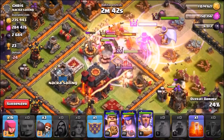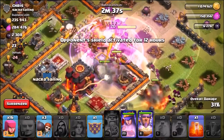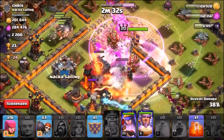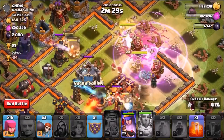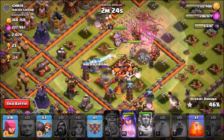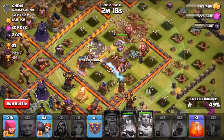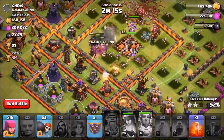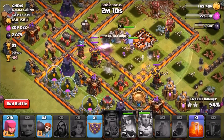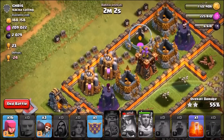Grand Warden and the second rage spell are down. We're raging up the King - he's been targeted by a single target inferno tower. When the Queen gets targeted we'll use the Grand Warden's ability - boom! Absolutely OP, defending those troops. We've already got the Town Hall down - one star in the bag. The inferno tower is taking down my Queen but we used her special ability. One of the easiest two-stars on a completely maxed level 40 Town Hall 10.